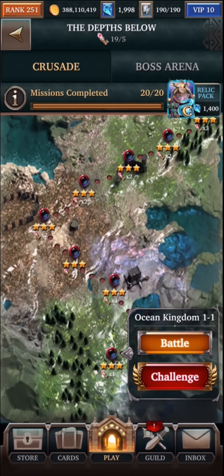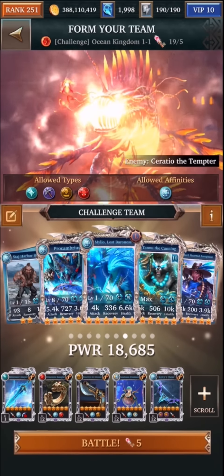So in yesterday's episode, I talked about a team that I could use to take down challenge mission 1-1, but I just felt like that team wasn't quite diverse enough. I thought a little bit more yesterday, and then after the video, I came up with a team that used a bunch of free cards.